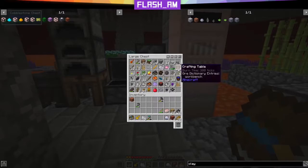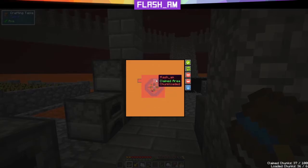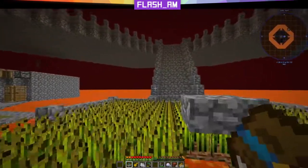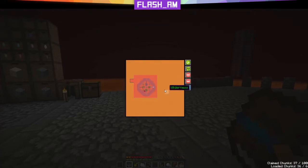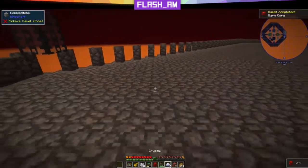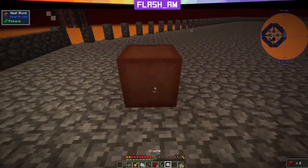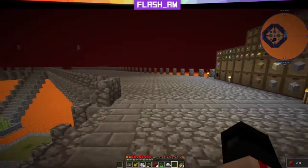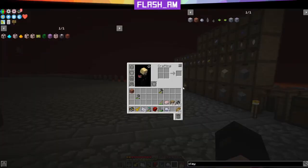We obtain a warm core by right-clicking a heat block with flint and steel. Our flint and steel is in this chest. We need to take a look at our claimed chunks and unclaim the proper ones with right-click. We'll place the heat block down, use flint and steel — now we have a warm core. Repeat this process: place it down, flint and steel, place it down, flint and steel, and finally flint and steel. Make sure you reclaim your chunks after and set them to be chunk loaded if desired.